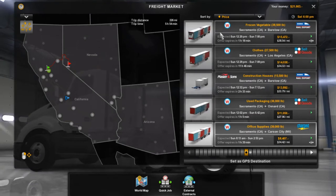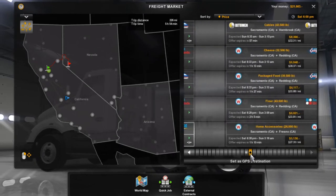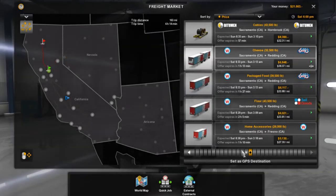They're kind of hard to find. You can find them sometimes with the cities that have the major retailer or shipping places, like the W - whatever it's called.